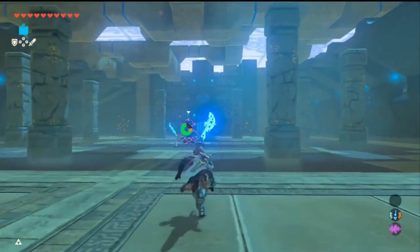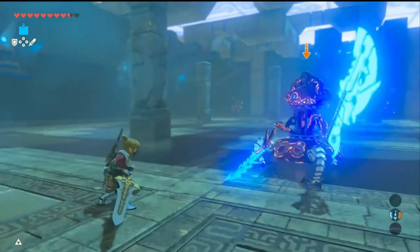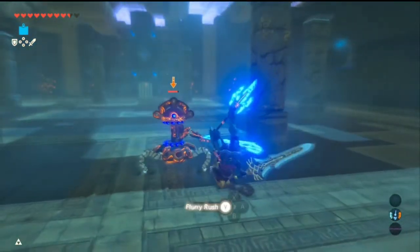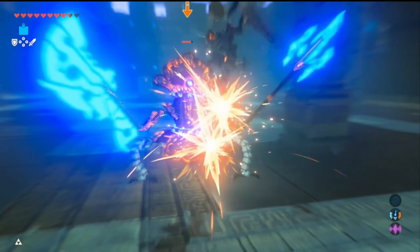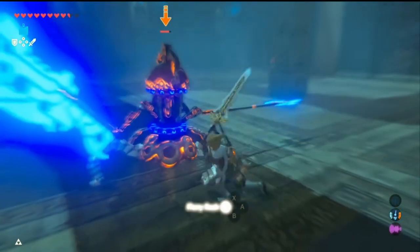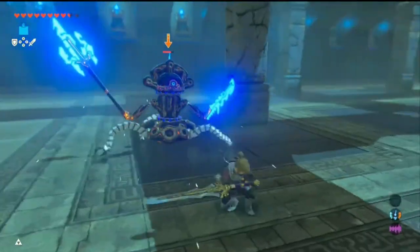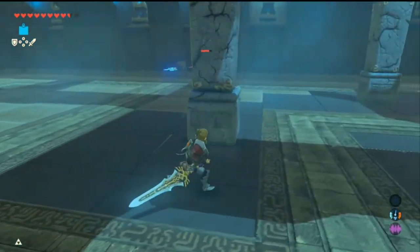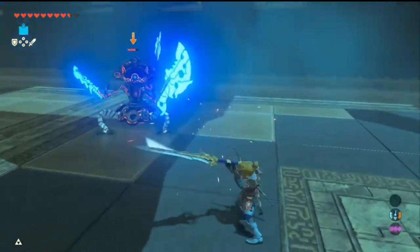We are on master mode as well. That wasn't a great start — not doing a whole lot of damage. When he jumps back like that, just make sure you come behind one of these pillars and he'll damage himself, and you can get a few free hits on him.